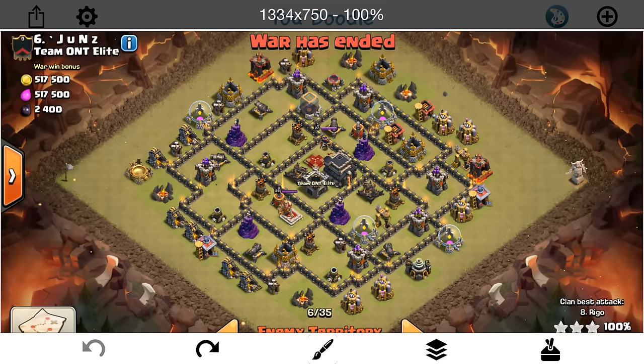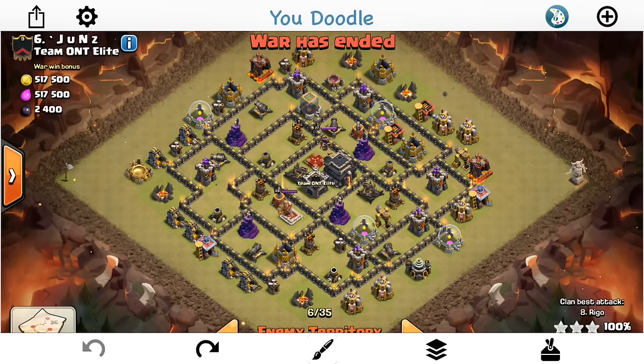In this video I'm talking about when and where to deploy hogs at Town Hall 9. This also applies to Town Hall 10 and Town Hall 8 when using hogs. It's kind of an overarching principle of using hogs and there are a lot of different factors, but for this video I'm going to talk about something specific that I call the hog lane.